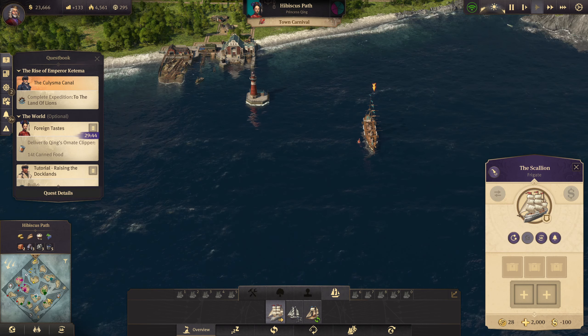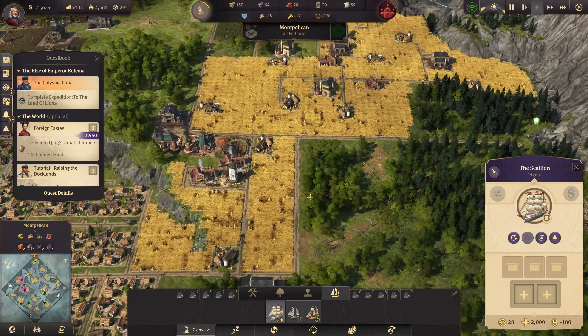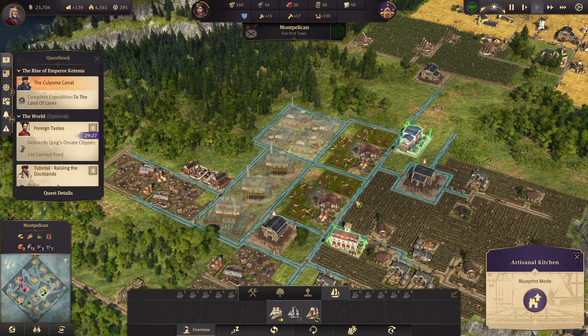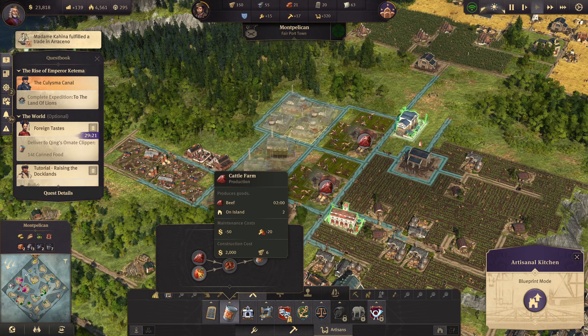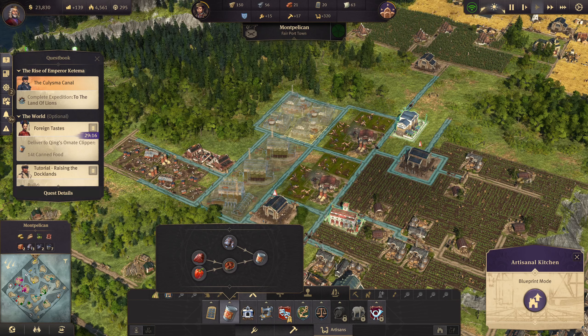So if we get our frigate - or is it the ship of the line? We'll bring it over here anyway. So on this island, we have got 320 artisans. Over this part, there are three canneries and that's an artisan kitchen. So what did we need to do? What order was it that we needed for our canned foods?